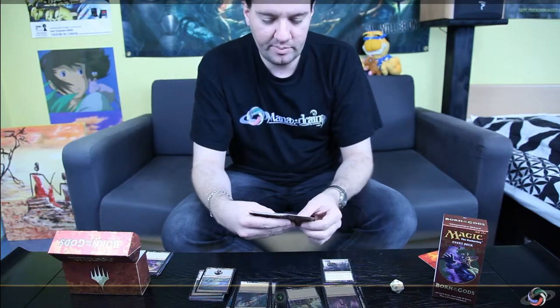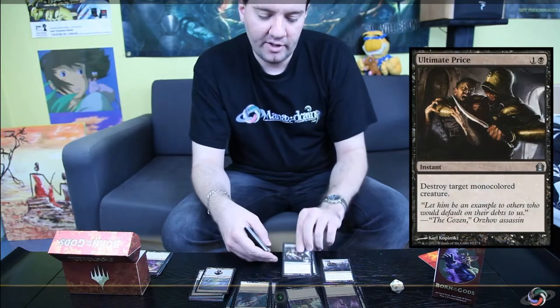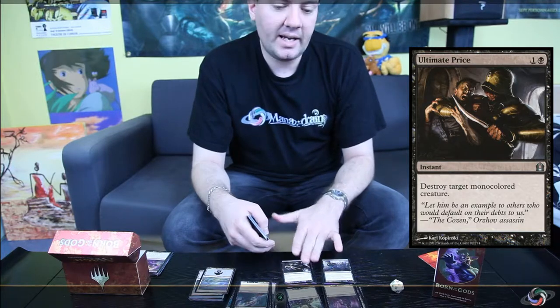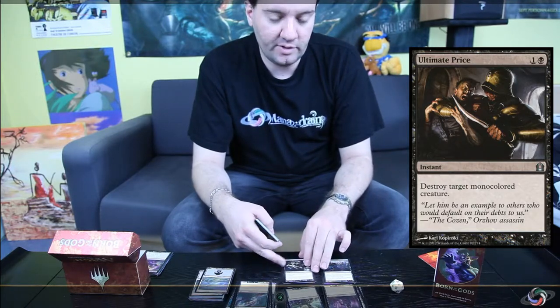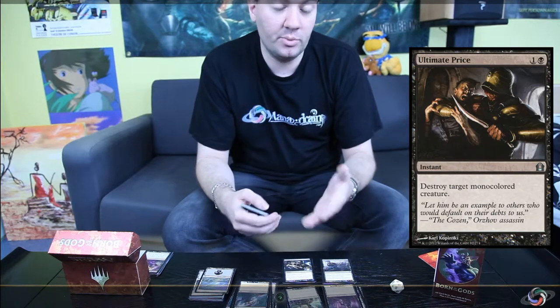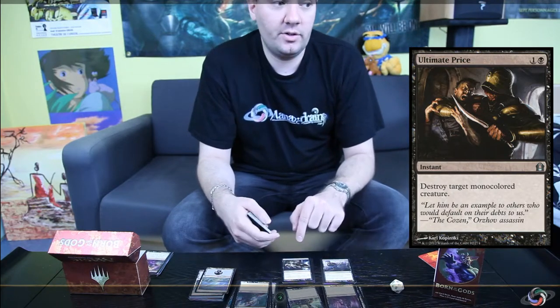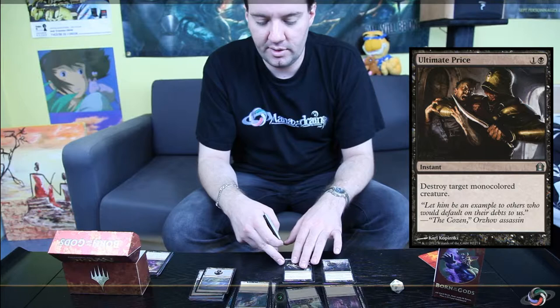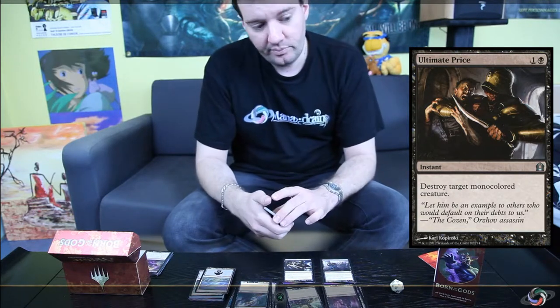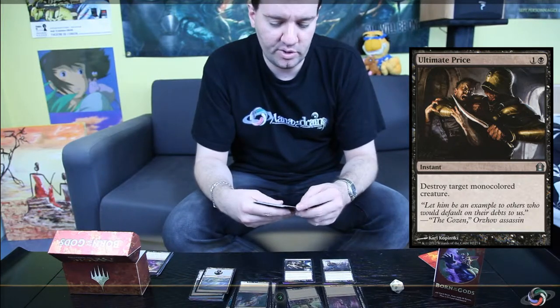You've also got some really popular spot removal: Ultimate Price, which just gets rid of most things in Standard — not Mutavault, not things with protection from black, and it doesn't remove Blood Baron of Vizkopa because it targets mono-colored. But it kills hasty dragons in red-green and mono-red decks, and pretty much everything else in Standard. That's why it's really interesting.